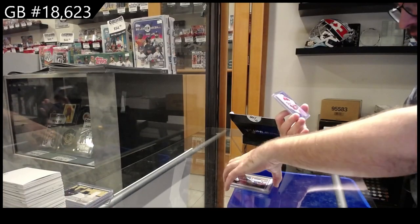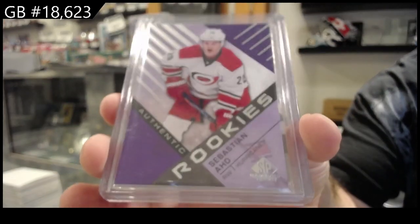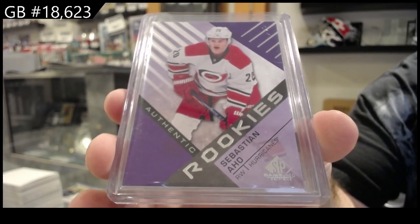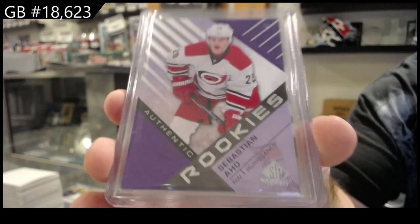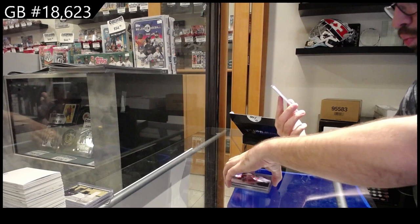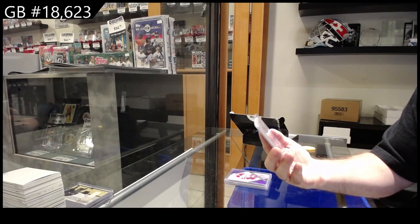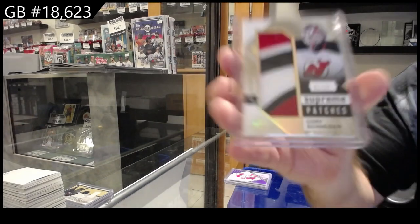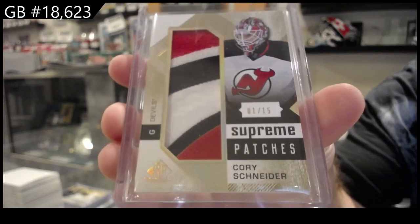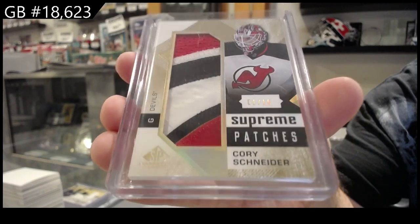We've got a rookie — Sebastian Ajo for Carolina. He's actually still quite the popular rookie, so quite well. And we've got number one of 15 — Supreme Patches, Cory Schneider. One of 15, Schneider Supreme.